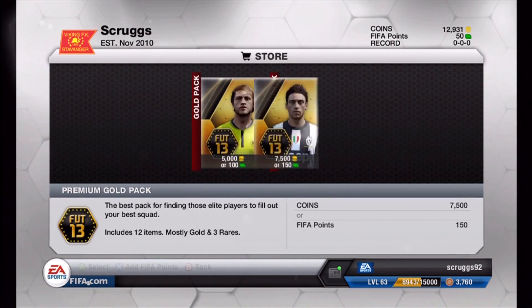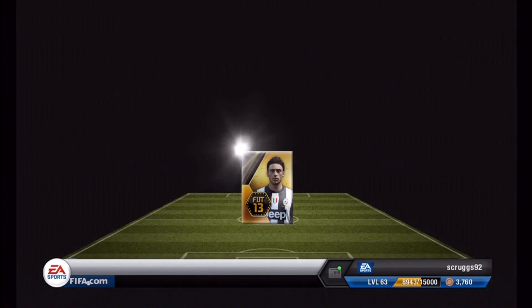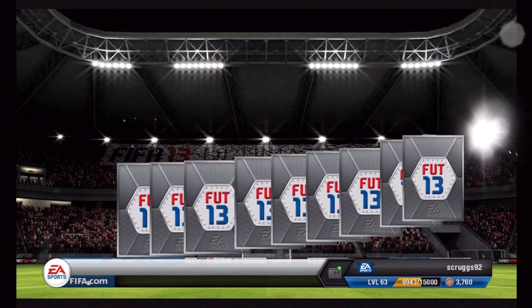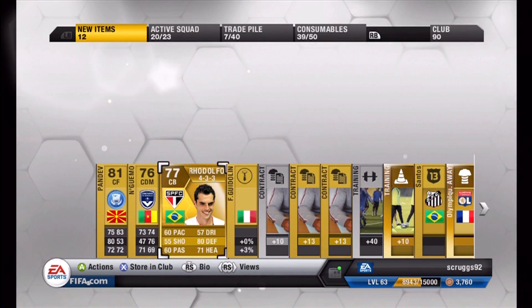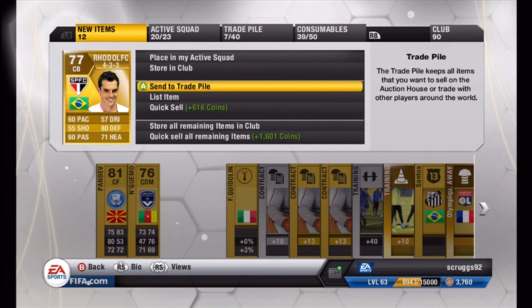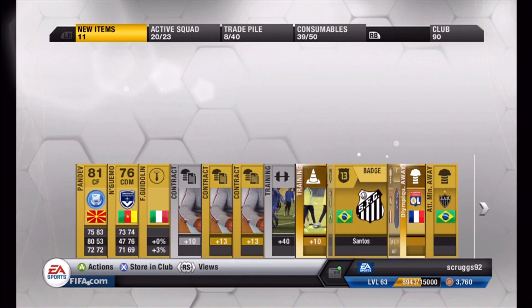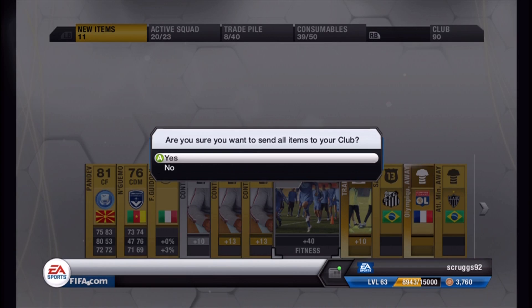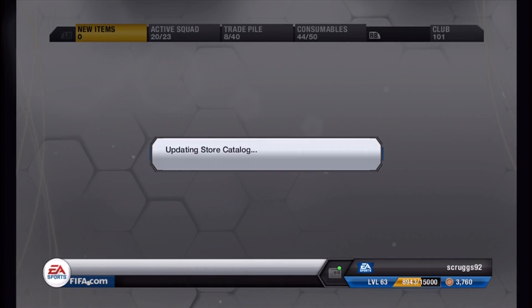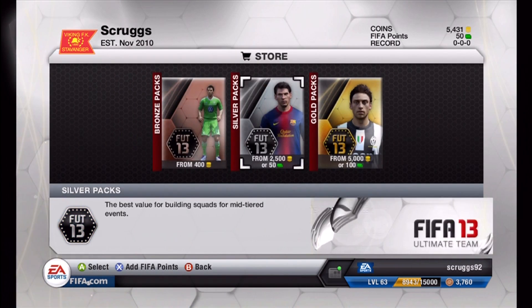Might as well spend all my coins. A Brazilian center back, 4-3-3, I'll take that. But he's not going to go for much — maybe 1,000, maybe 2,000. I'm going to be doing some trading videos, the Trading with Scruggs series again, to show you guys how I make coins on Ultimate Team, because a lot of people are interested in that.